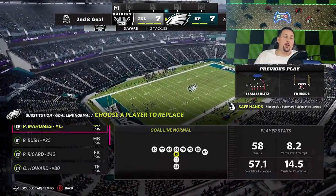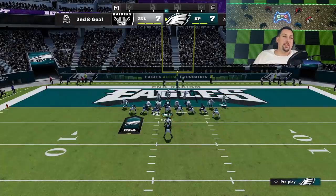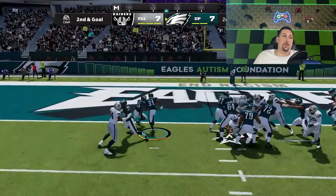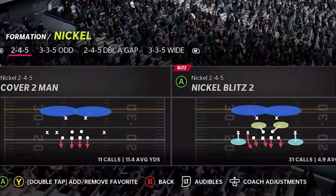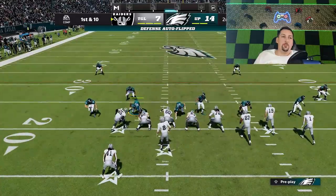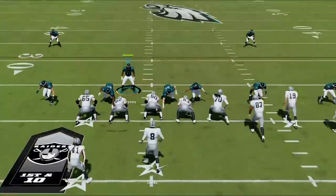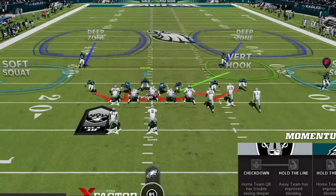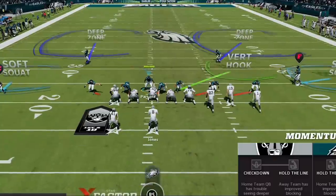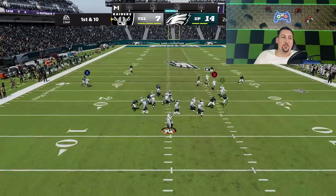We're going to switch it up and go goal line here, just punch it in. He's pinching inside so maybe we can take this outside. That's right — look at that gaping hole! I'm sure that was a full run commit, but that was a good audible. So that's pretty much the two-play scheme — cover two man and nickel blitz two. They're both cover two, so the hope is it doesn't look the same. All I'm doing is bringing this guy down, putting him on a blitz, and then hovering right over the center guard.